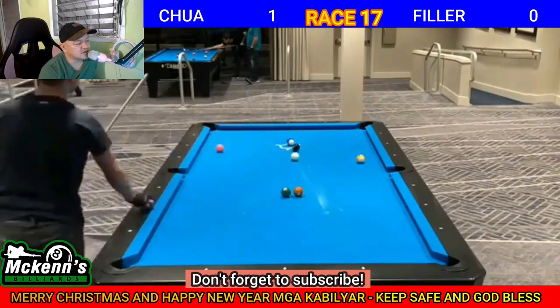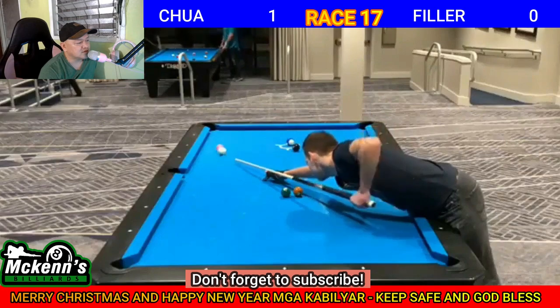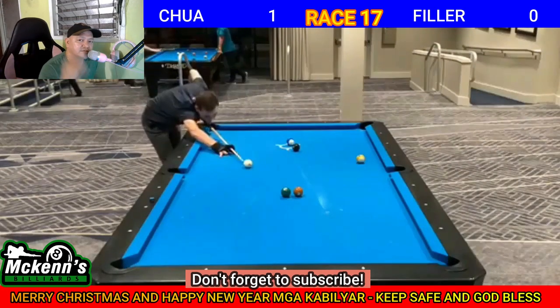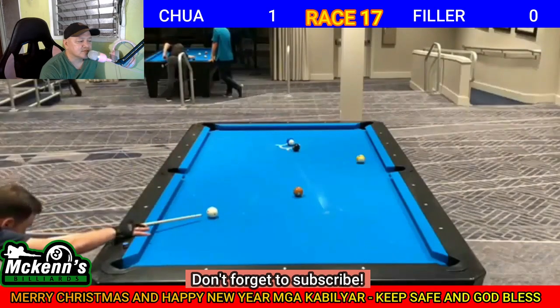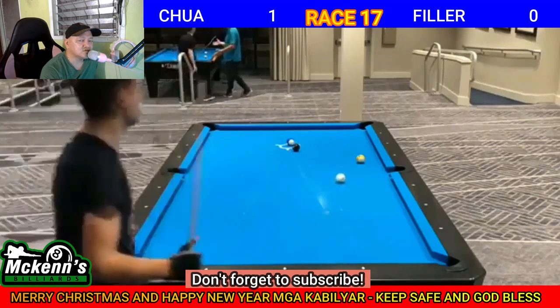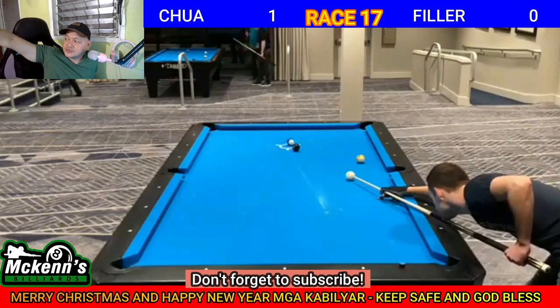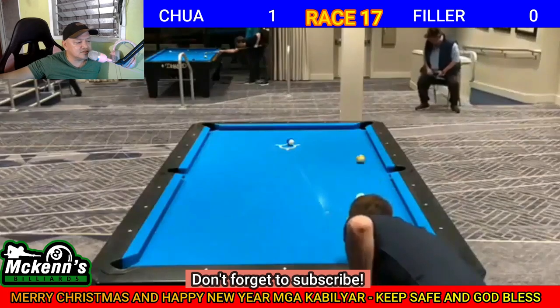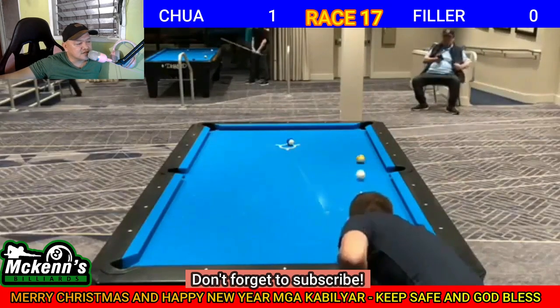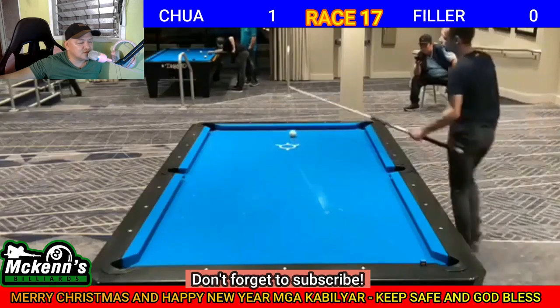Follow shot pabalik sa pink 4. Next is green 6. Bottom left. May tira na siya sa green 6. Just follow my guide mga kabilyar. Draw shot din yan, konti lang. Side pocket yung bronze 7. Kailangan nyo talagang tingnan yung next object ball para malaman nyo kung anong i-apply doon sa white ball. Ang ganda naman ng preparation niya sa yellow 9. Stop ball. 1-0 kaagad.